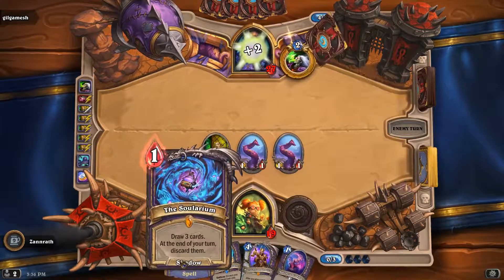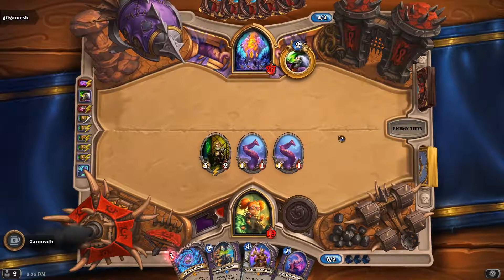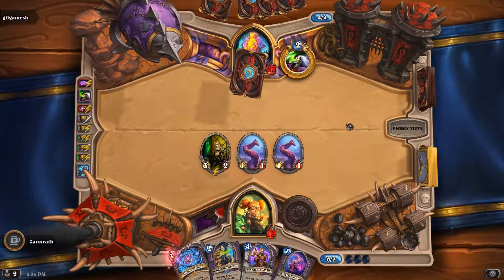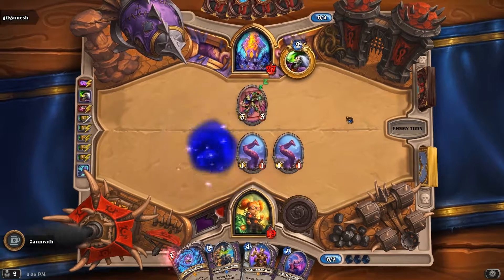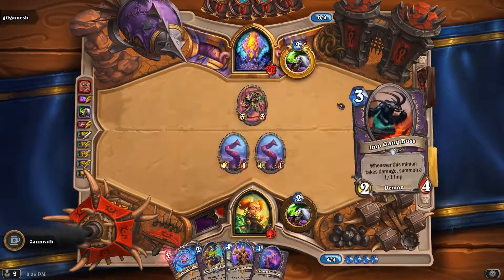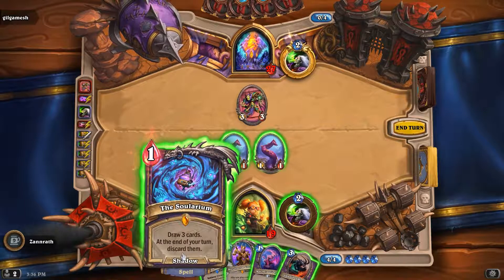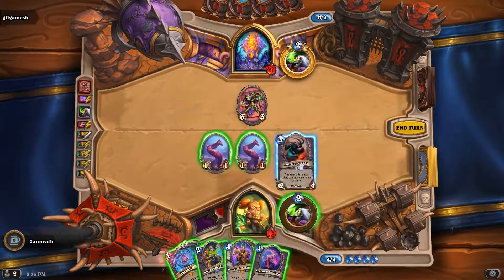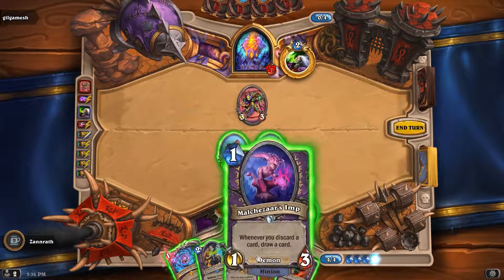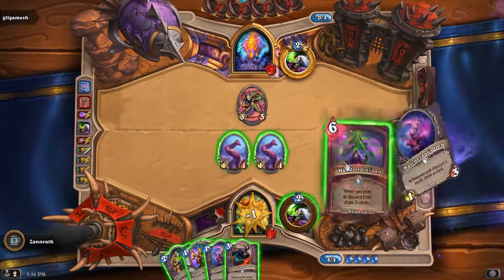So we got some synergy here. Hoping to get Hand of Gul'dan soonish, perhaps? Guessing my opponent has plenty of spells. I wonder if the Hand of Gul'dan discarding off this works. Let's do this to see what's up first. There's a Hand of Gul'dan.